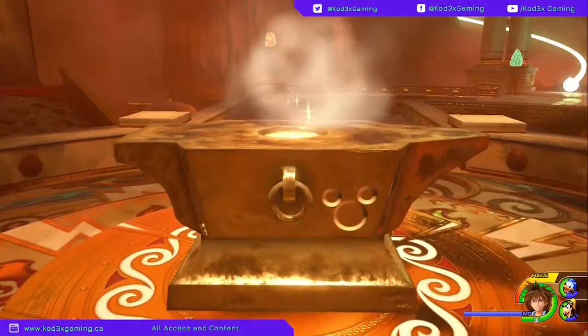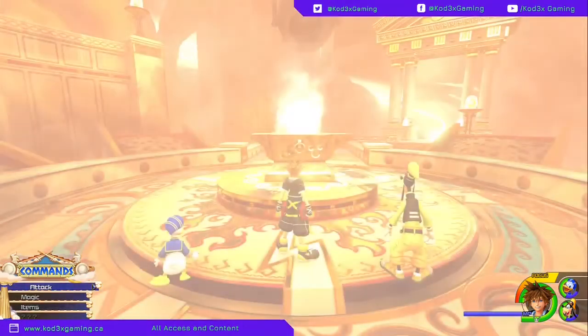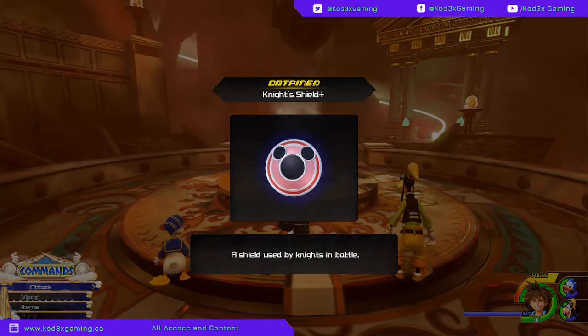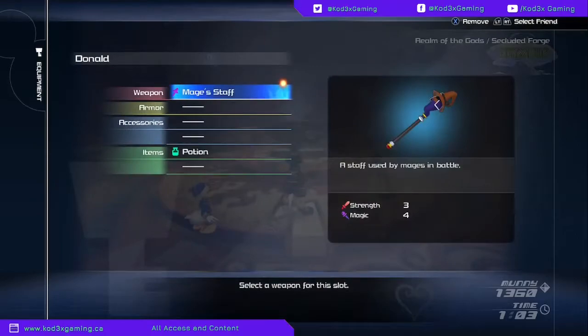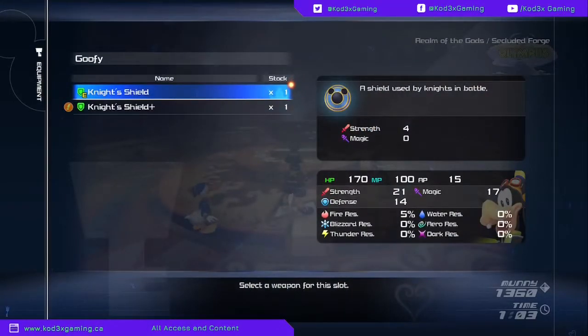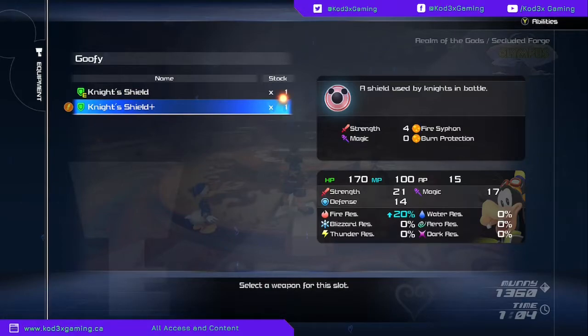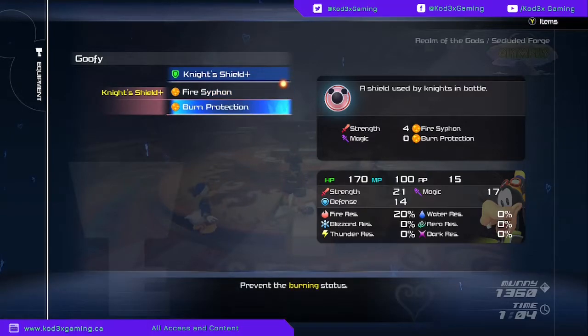You'll get the Knight's Plus Shield — I don't know why I keep wanting to call it the hero shield, just one of those days. The Knight's Plus Shield, as you'll see, does have some sweet perks to it. It has fire siphon and burn protection. The burn protection prevents burning status, and fire siphon lets you recover MP when you take fire damage — stack their abilities to increase the effect.